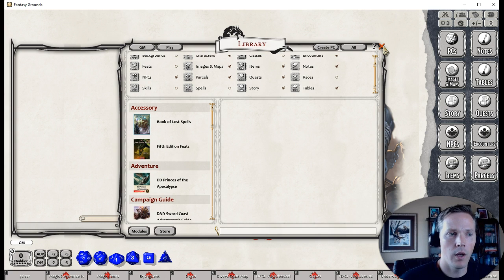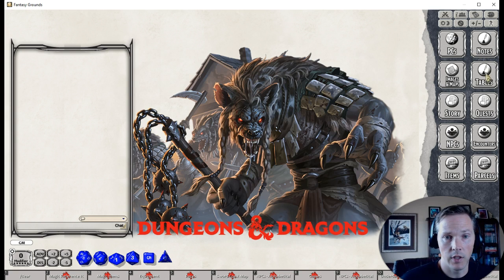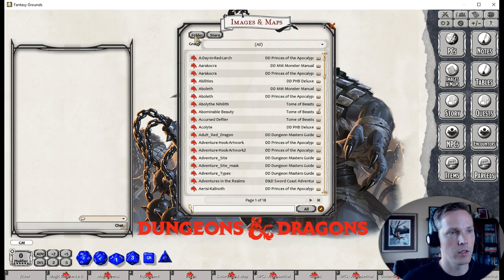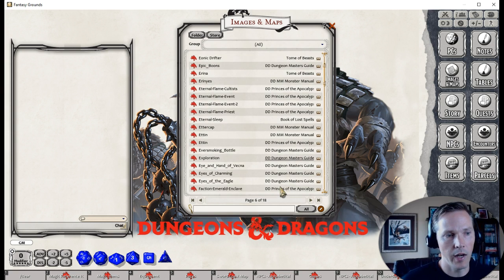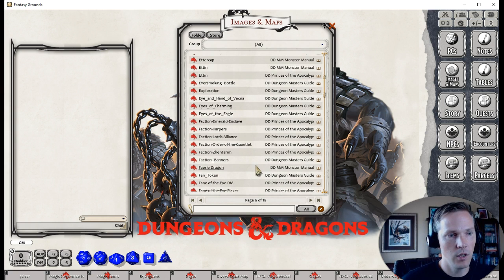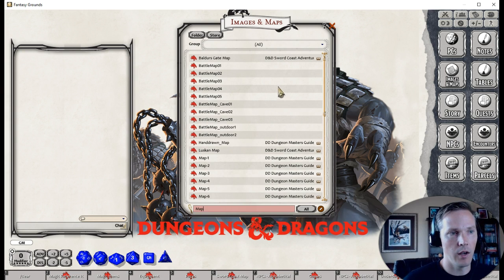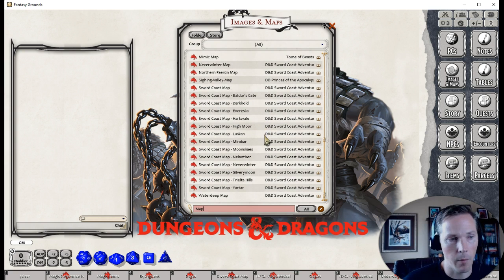There are also changes within each list. For images and maps, you still have a link to your folder and a link to the store. The list now shows page 1 of 18 instead of one very long scrollable list, so you can page through results quickly, just like on a web page. You can also search — typing 'map' narrows results to only items containing that word.